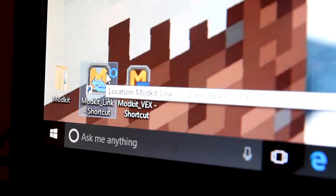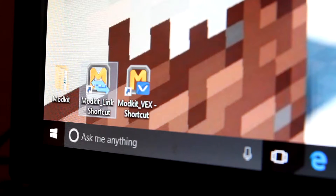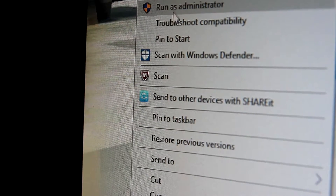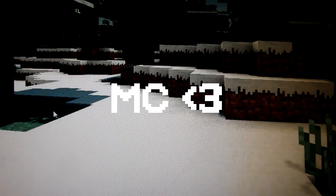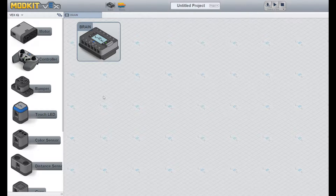If you've opened it and at any point get a notification that says you need Modkit Link, go to the desktop and double click Modkit Link and click yes if it asks are you okay with this program making changes to your computer. Nothing should pop up after that, but the message on Modkit should go away. If that doesn't work, you can right click Modkit Link, click run as administrator, and click yes. Okay, so yay — we're in Modkit!